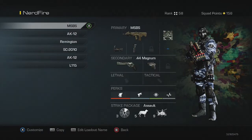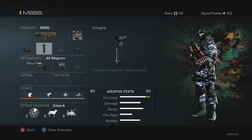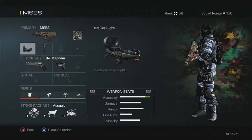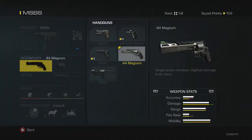The first class is the MSBS with red dot sight and foregrip. I use this gun quite a lot because it's a pretty good gun, pretty OP to be honest. The damage — this can probably get a kill in two bursts. I've also got a .44 Magnum as a secondary, though I don't really use that.